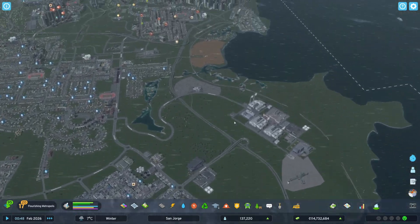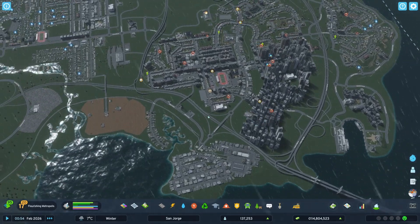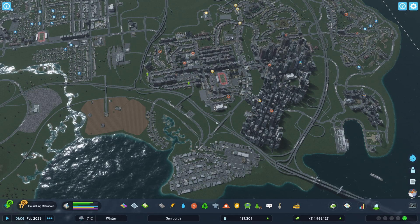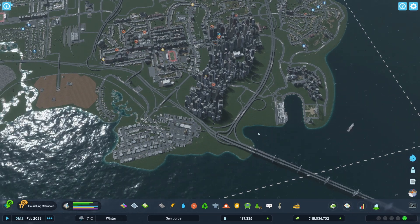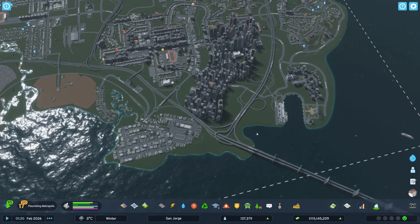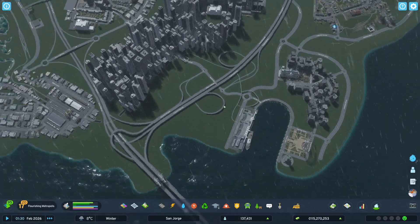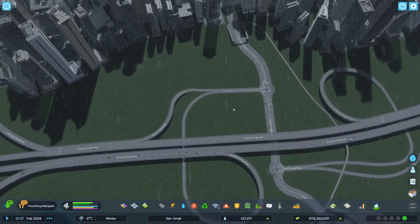Hello everyone, Mayor Jordan here and welcome back to San Jorge in Cities Skylines 2. At the end of the last episode I ended up working on the roads a little bit. I'm going to briefly go over that to explain what I did. I basically time-lapsed it because it took me probably about an hour of just fiddling around with it. It's not perfect and I'm not great at this kind of thing, but I had fun doing it.